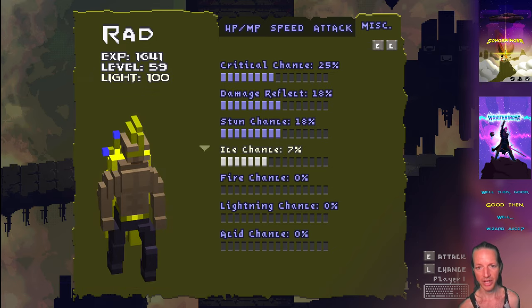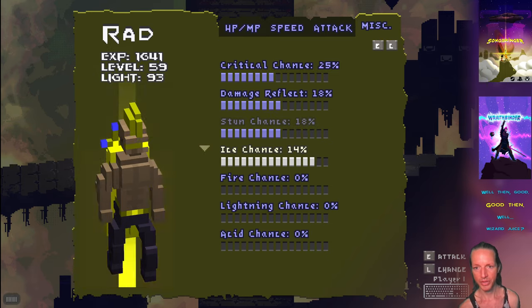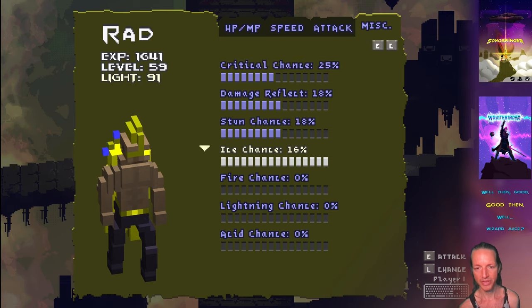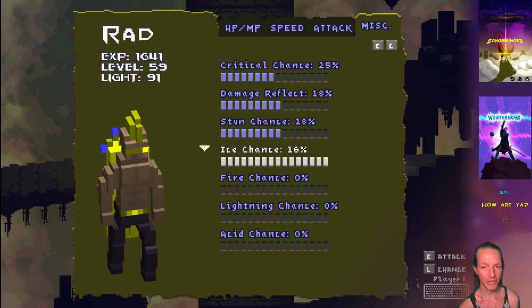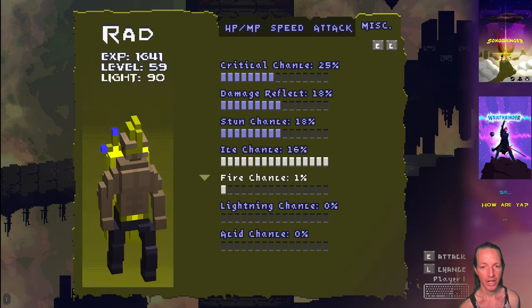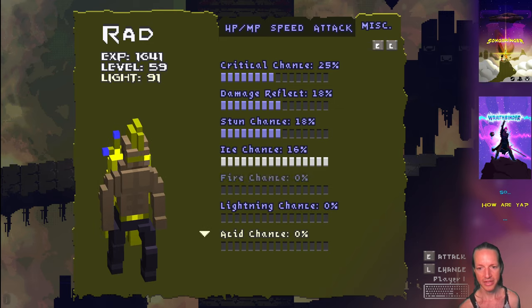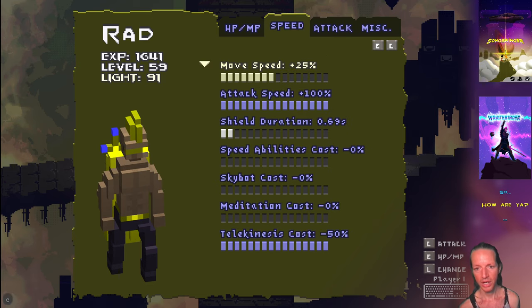These elements are kind of cool because as you upgrade them, it increases the chance that you'll be able to do an ice attack. For example, if I power up my ice, I have a 16% chance that all of my regular attacks will just suddenly become icy attacks, which will freeze enemies. Same thing with fire — fire spreads. Lightning is pretty cool because it chains to different entities. Acid is really neat because it creates pools of damaging areas where enemies get damaged.